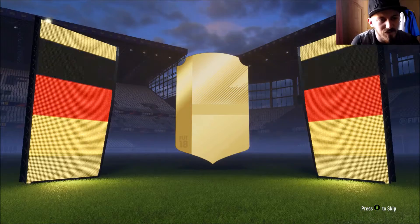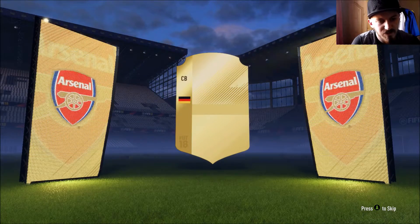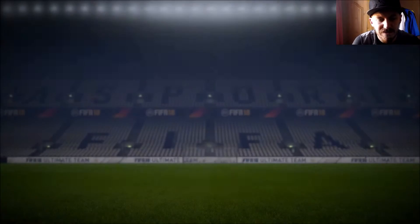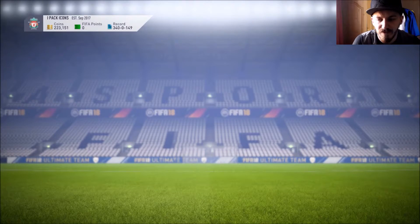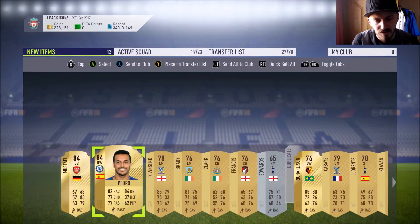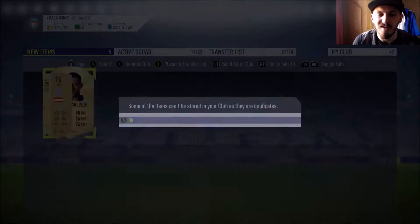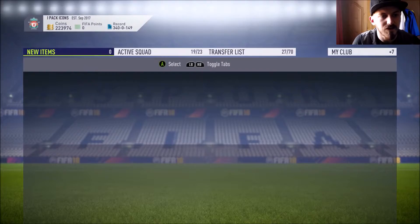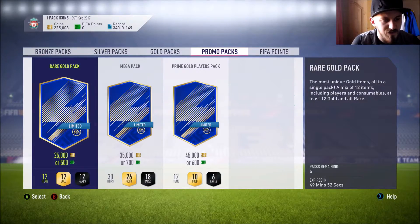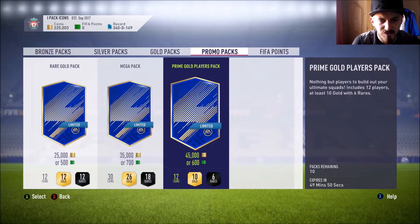Come on, last pack — saving the best till last! We get gold finally, but it's not a blue which is a bit disappointing. German center back — that's going to be Mustafi, 84 rated. I don't have Mustafi and there's Pedro as well, so that's two 84s. That sort of makes up for the rest of the packs — not really, but a bit. Other available packs: red gold pack, 35k mega pack, and prime gold players.